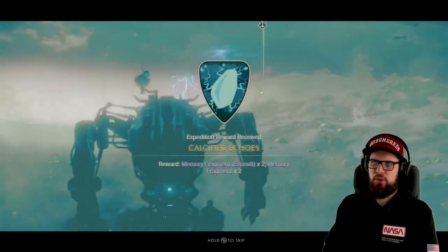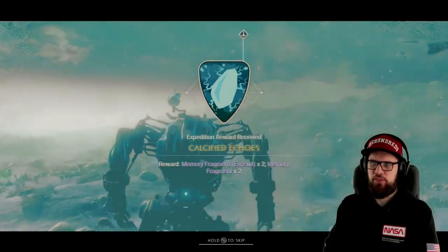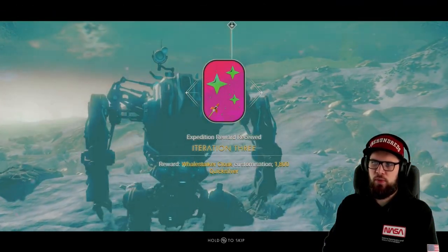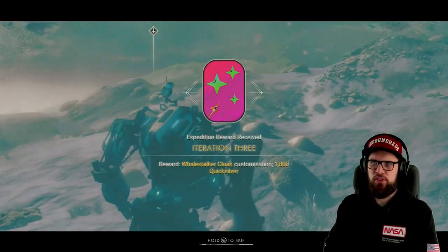Claiming the Declassified Echoes milestone will reward you with two memory fragments for your exosuit and two regular memory fragments. Also head into the Expeditions tab and claim the Iteration 3 milestone, which will reward you with the Whale Stalker Cloak customization and 1,800 quicksilver.